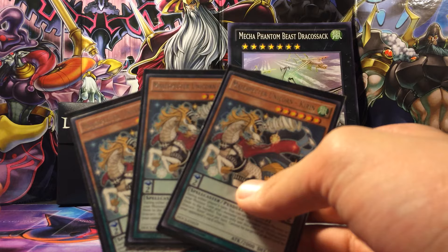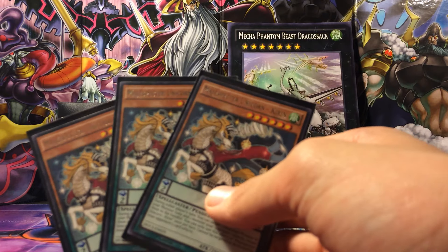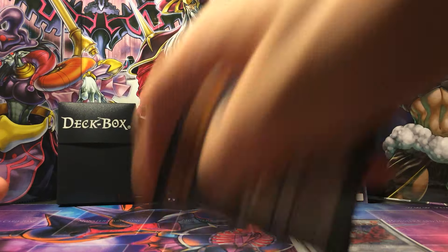Three Magisbrook — your Draco Kieran — really good for popping your opponent's monsters, good against Monarchs, good against anything. It's a low scale too, which helps. Level 6 for Rank 6 plays — really good card.